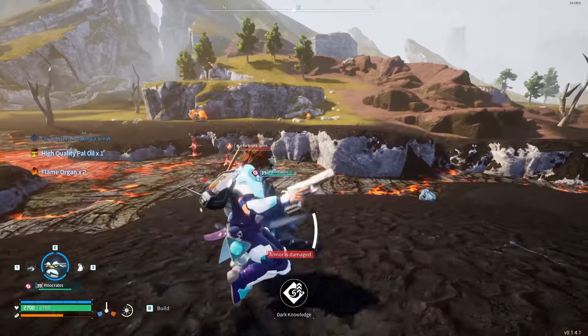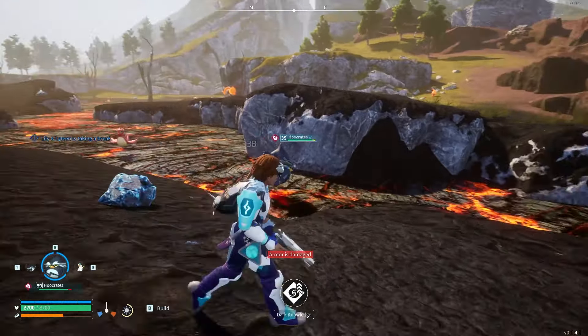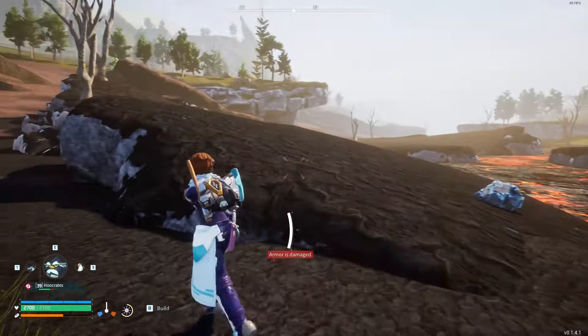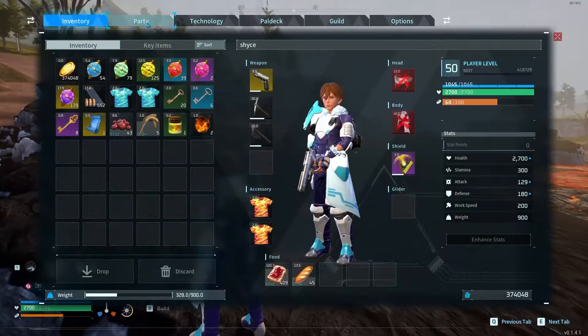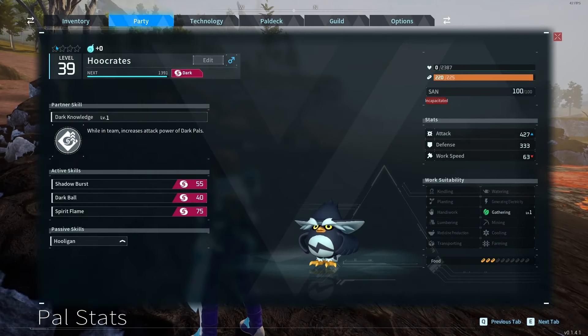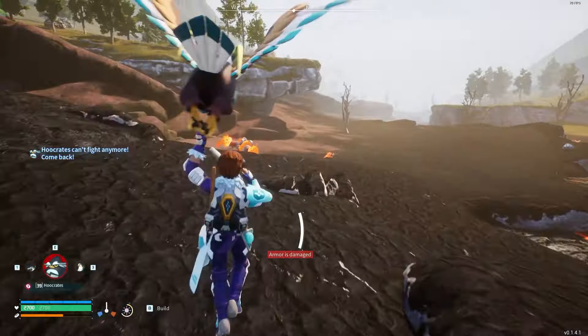If you're trying to super power a dark pal — say you have a Necromist and you want to super power it — then I would recommend breeding a bunch of Hooker Tees to get this skill to a higher level. Dark Knowledge is level 5 if you get him to 4 stars, and that might actually do a really good amount of dark damage and dark boost.